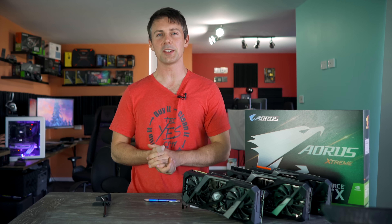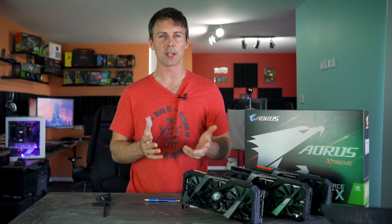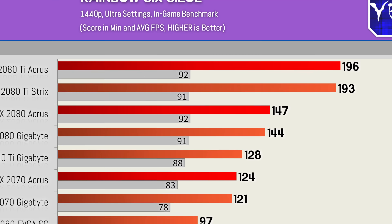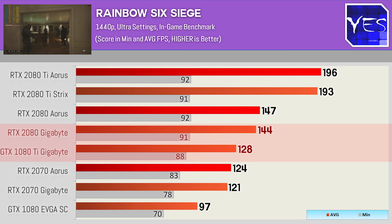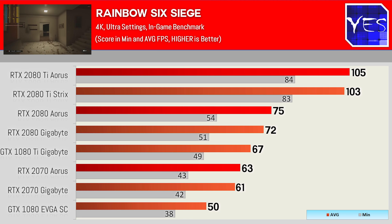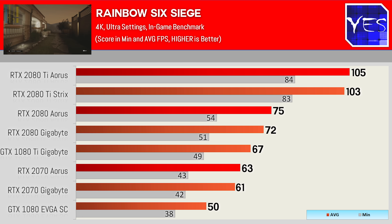Moving on to Rainbow Six Siege, a competitive multiplayer title. We've finally fixed the inconsistencies we were getting with benchmark numbers — that had to do with the TAA setting in anti-aliasing. At 1440p Ultra, the 2070 came awfully close to the 1080 Ti and the 2080 pulled ahead. When we went to 4K, we saw a big stretch between the 2080 Ti and practically everything else, with the Aorus beating out the ROG Strix yet again out of the box.